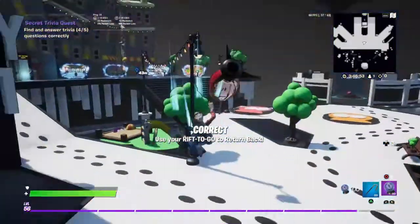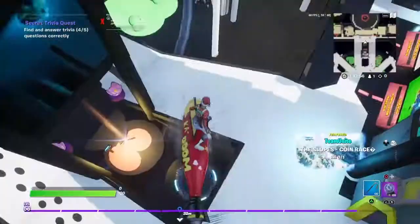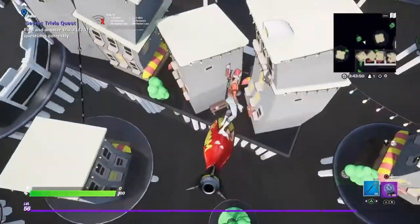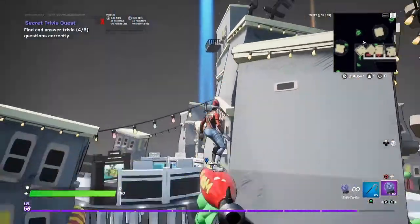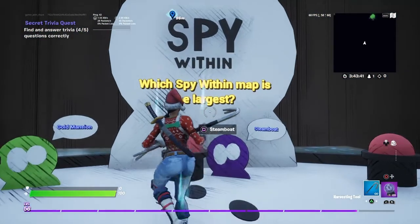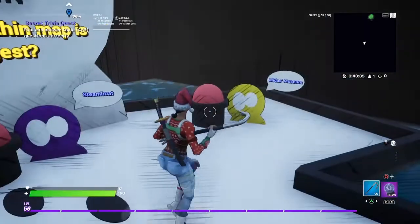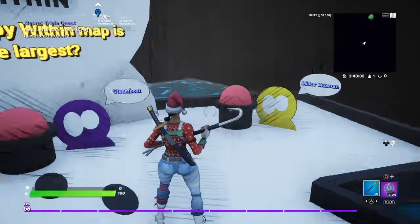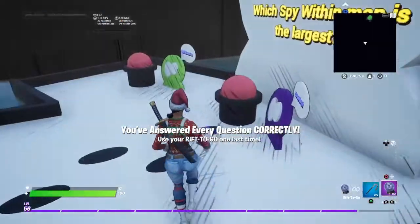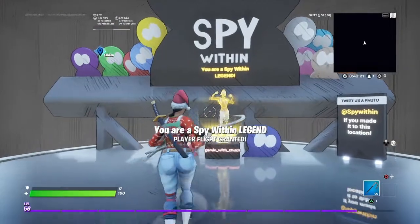Use your rift to teleport back up, and last but not least — hit this launch pad, launch yourself up, and you should find a bench up here. From mid-air use your rift to go up here. The answer to the final question is the Museum. I've answered every question correctly — let's go, I'm a spy within legend!